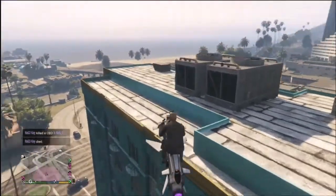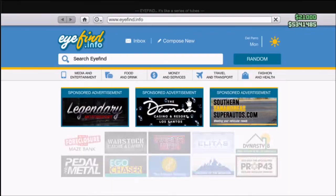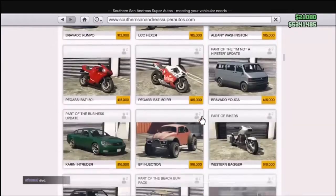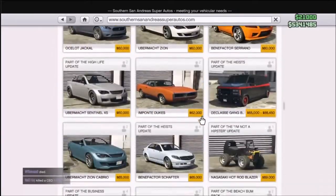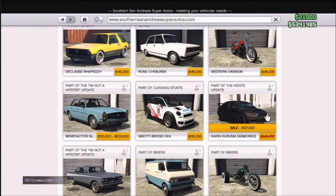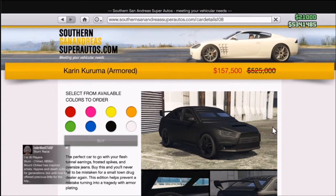Our first vehicle is going to be on Southern San Andreas — it is the famous Armored Kuruma. I don't know why they decided to put this one on sale, especially because it came out a long time ago and most people already have it. But if you don't have one, now is the best time to get one. Look at that — 150k for an Armored Kuruma instead of the normal 525k. This is definitely a must-buy. It is so useful during heists and it's just a great all-around vehicle, especially for a new player.